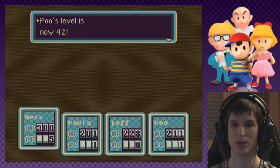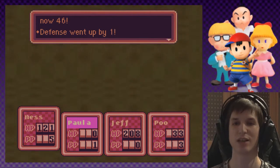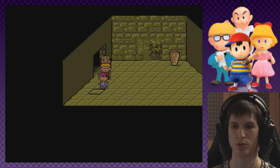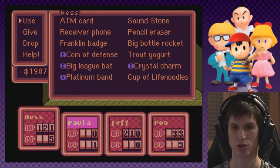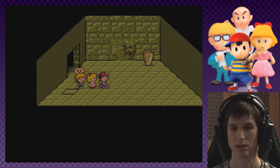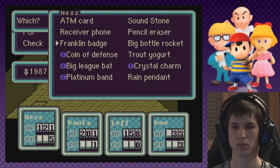I didn't actually take too much there to kill him. Hey, Jeff got a level up. Paula is also down. Someone must have stepped on the switch - it sounds like something above is moving. Paula is down but we have the cup of life noodles which should heal her theoretically. Paula was revived. Still not as great as I wanted. I really need to heal up the party. Ta-da, rain pendant - what does that do?